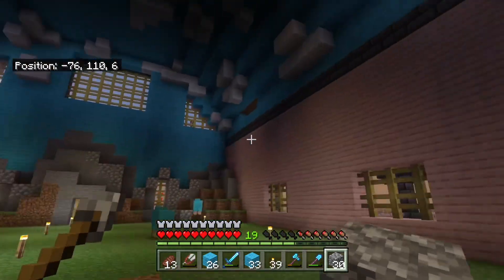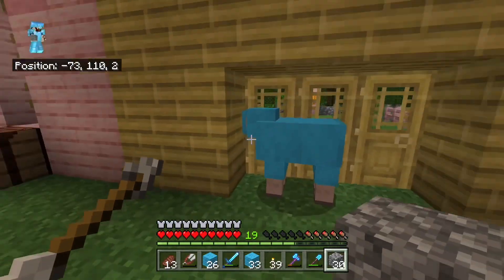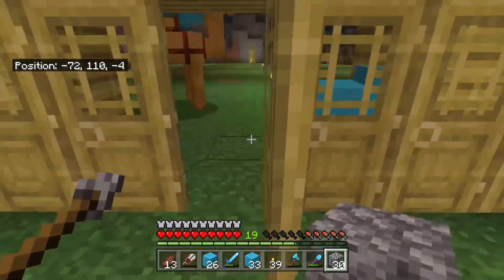I'll wrap those all the way around on this side and do kind of a desert and a swamp on the other side, to break up the monotony after all that wool placing.